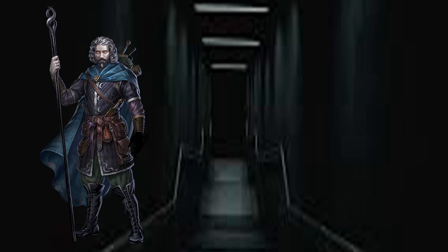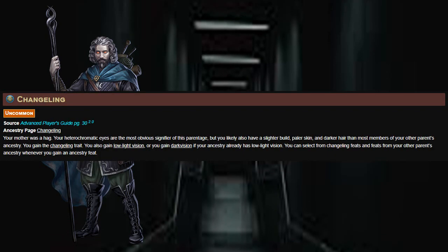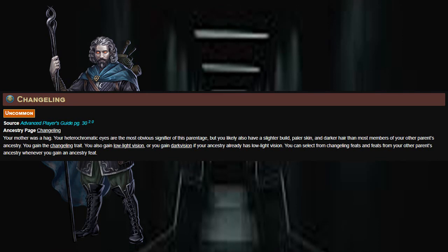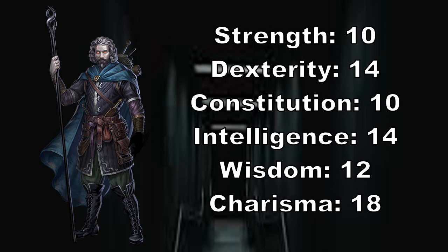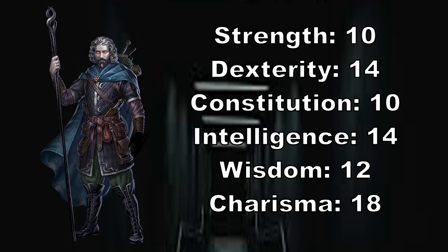And this build is all about the Darkness. So what better Ancestry than the Fetchling? We're going to be picking up the Changeling Heritage, because there's a couple of Changeling feats we want to take for this build. For background, you can pick anything as long as you get the starting stats you need, which are: Strength and Constitution 10, Dexterity and Intelligence 14, Wisdom 12, and Charisma 18.